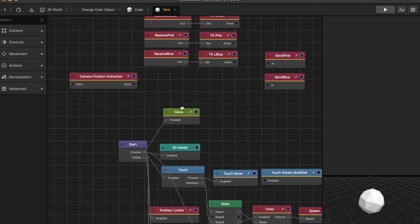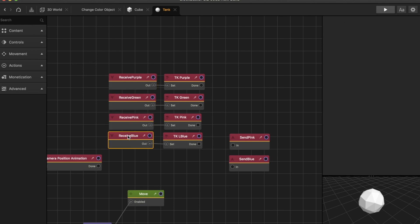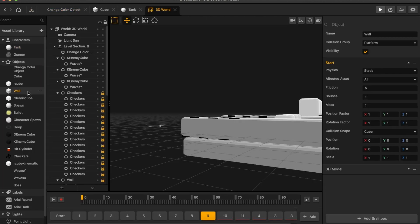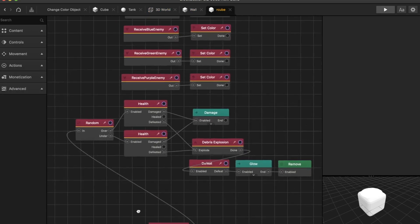It's important to just have a receive node. Here we can see I have it all listed out — receive node. This is the character named appropriately as purple character, green character, pink character. And then these are just set color nodes, which you can go to the action sidebar and grab. I also have the receive node in the wall.